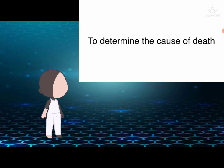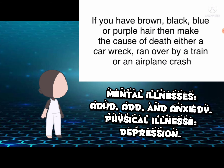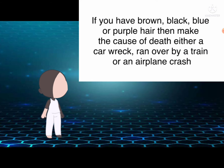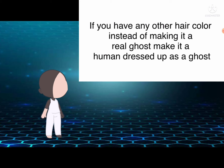To determine the cause of death: if you have green, blonde, pink, or red hair, then make the cause of death either any sort of illness or electrocution. If you have brown, black, blue, or purple hair, then make the cause of death either a car wreck, ran over by a train, or an airplane crash. If you are bald, then make the cause of death either drowning or fire. If you have any other hair color, instead of making it a real ghost, make it a human dressed up as a ghost.